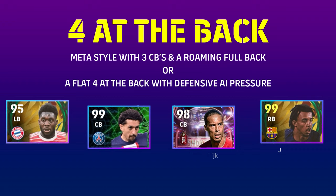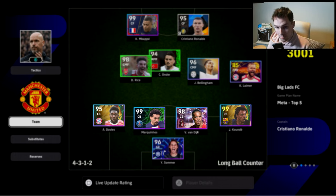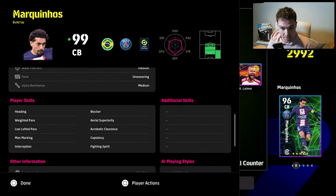For a four at the back, you're using either a meta style — lots of pressure and attack to get your opponent on the back foot — or a flat four at the back with defensive AI pressure and zonal defense, which I've covered in my defensive tutorial. What you want with the four at the back is to simply shove one of your center backs from the bank of three into a right back position. The positions don't really matter once you have your system and formation set up. As you see here with a flat four, Koundé is just shifted over as the pace option.